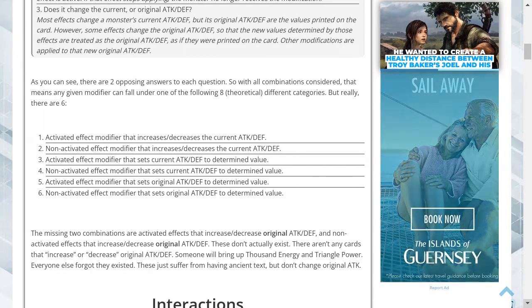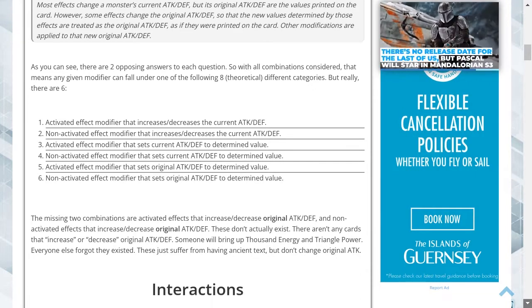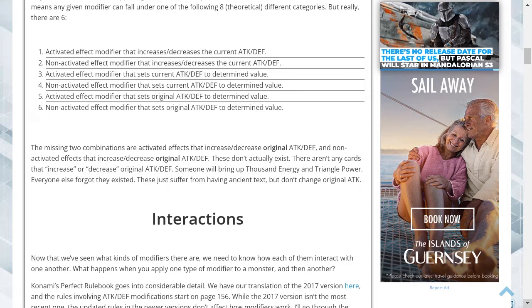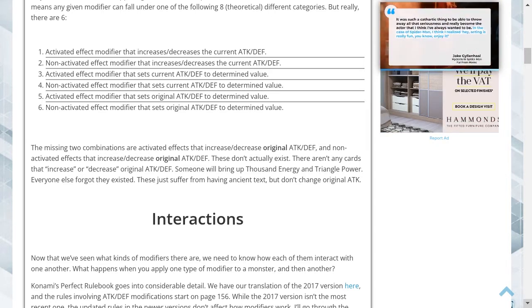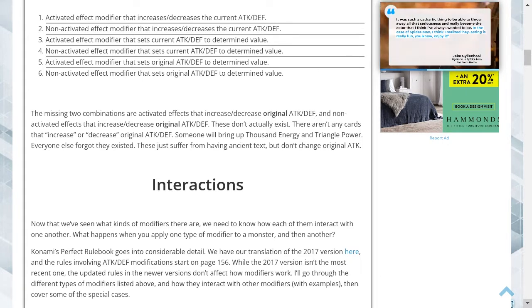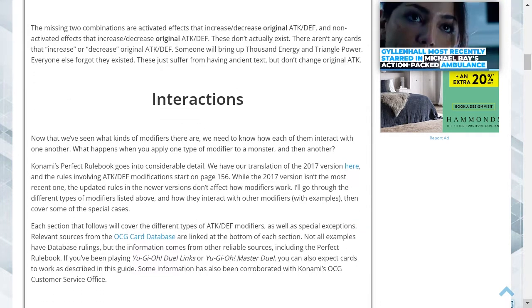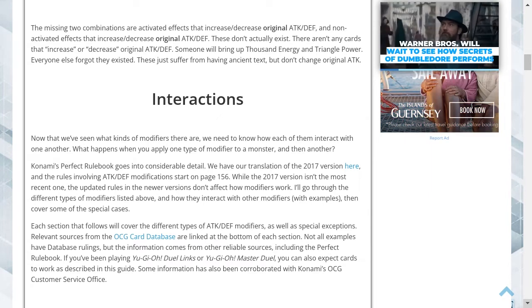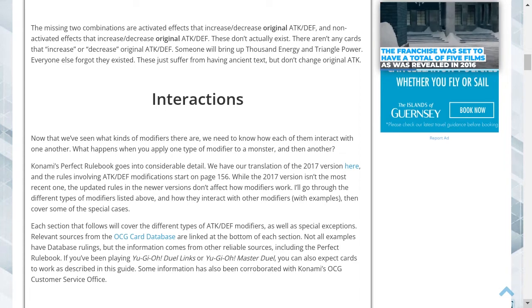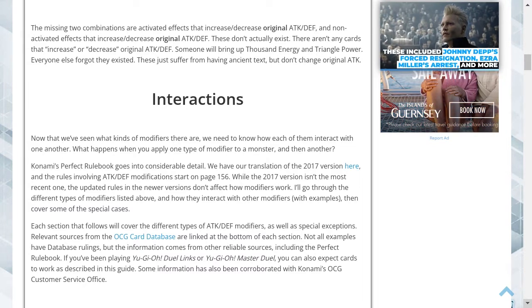With all combinations considered, any given modifier can fall under one of six practical categories: (1) activated effect that increases or decreases current ATK/DEF; (2) non-activated effect that increases or decreases current ATK/DEF; (3) activated effect that sets current ATK/DEF to a determined value; (4) non-activated effect that sets current ATK/DEF to a determined value; (5) activated effect that sets original ATK/DEF; and (6) non-activated effect that sets original ATK/DEF. The two missing combinations — effects that increase or decrease original ATK/DEF — don't actually exist in any real cards.